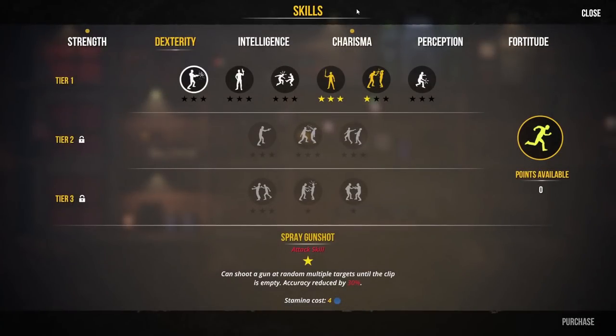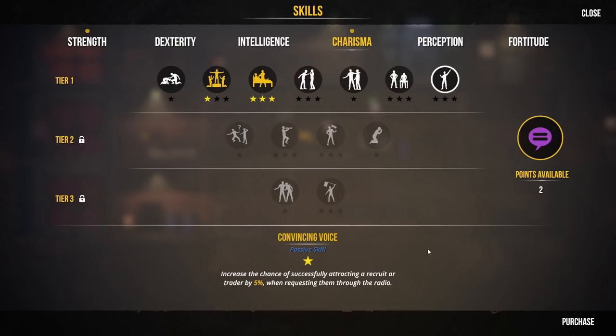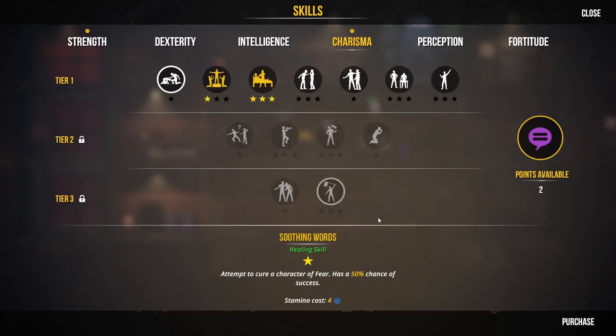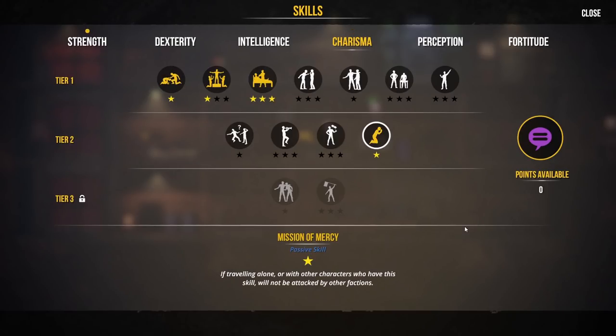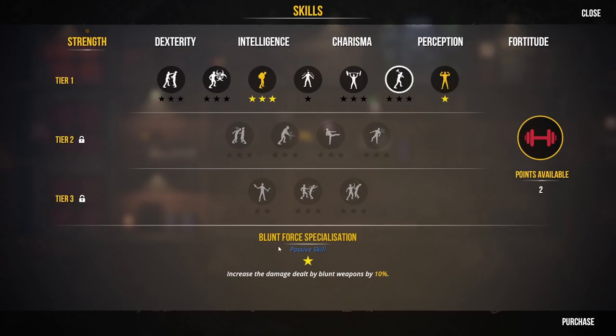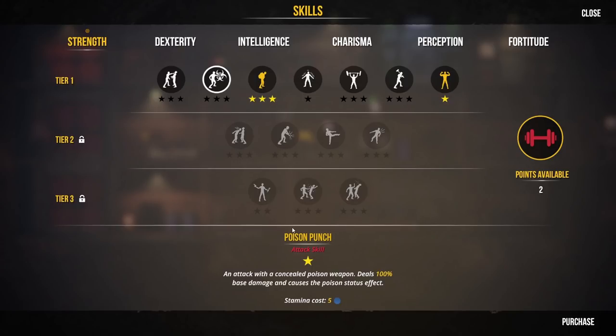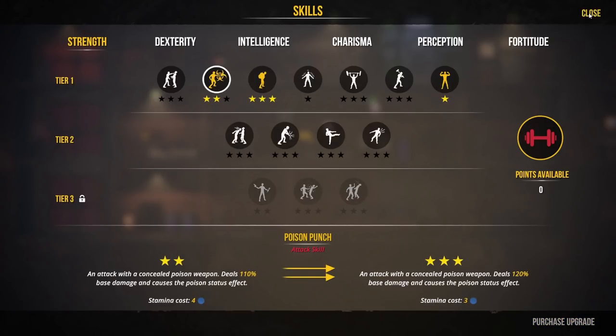Sharon can level up - she's got charisma, two points available. Let's give her soothing words to get somebody else who can cure other characters of fear - that's handy. Barbara has that skill and now Sharon has that skill too; I've got everyone's names written down and I'm ticking them off. She's got two strength points as well. She's stabby, so how about poison punch? Let's get her with that skill - a couple of points in that. So now she can poison people.